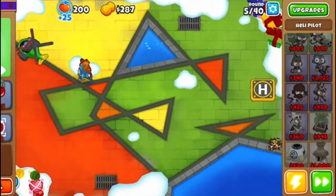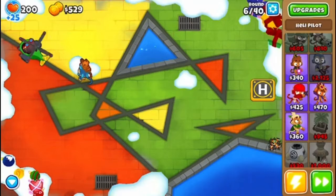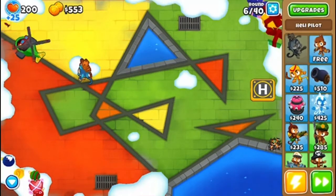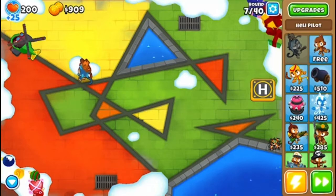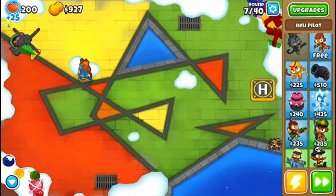That's our strategy, plus stalling bloons. We're going to be using the Ice Monkey just in case any bloons slip by, and we're going to be using Bomb Blitz. I'm also going to be incorporating some music into this video.